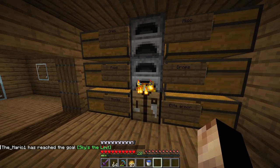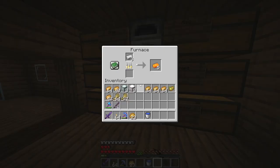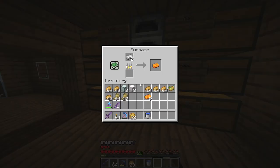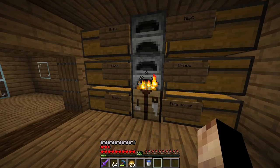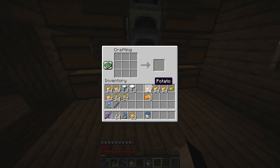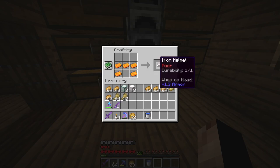So the first thing you need to do is smelt the iron ingot to get a hot iron ingot. What it basically does is just prepare the item for molding. Think of it from a roleplay perspective — you're heating the ingot to mold it. Then with that you can craft, for example, an iron helmet, which as you can see, sucks.